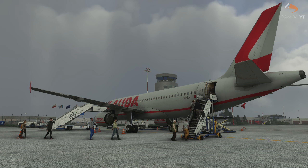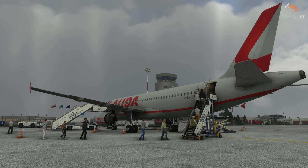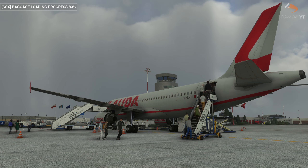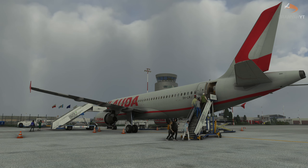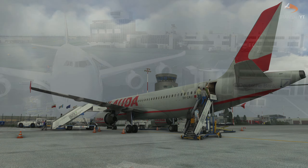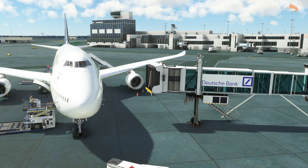GSX enhances your Microsoft Flight Sim with realistic ground handling services, including fully animated baggage handlers and passengers boarding either via jet bridge or stairs. This adds a whole new level of depth to your simulator, adding life to airports where perhaps it's been a little more static in the past. It also makes use of airport AFCAD layouts to determine the locations of service roads, which are populated with miscellaneous vehicles, and also features automatic pushback location detection.